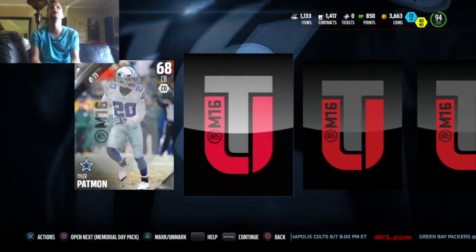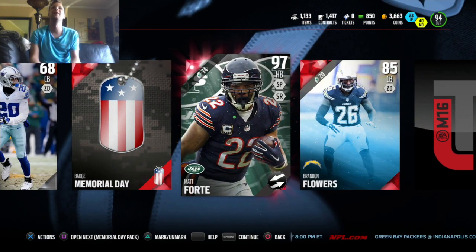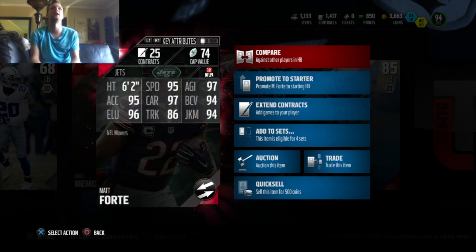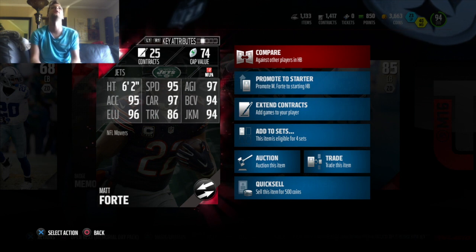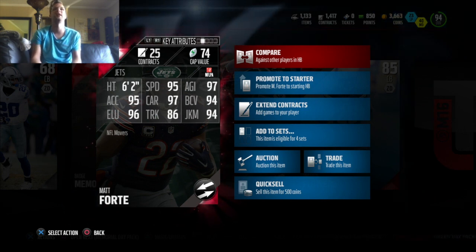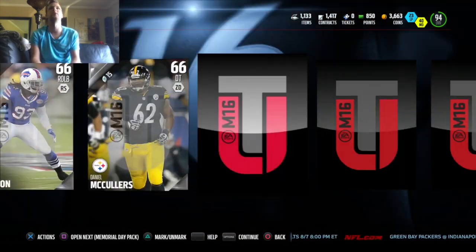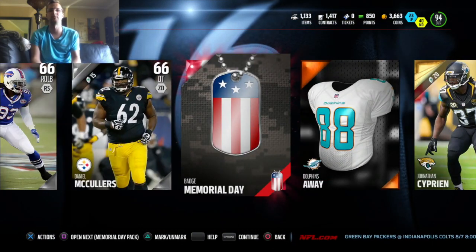Seven packs to go, so still lots of packs left. Still looking for a big one — oh, look at that! Matt Forte, the mover card. That is sweet. Stop D-Dog with a little brow in there. 96 elusiveness, 94 juke, 94 ball carrier, and 97 carry. That's pretty good, I'm excited about that one. I've seen his card play in a few games against people and it's hard to bring him down. Happy to have that one on the team.